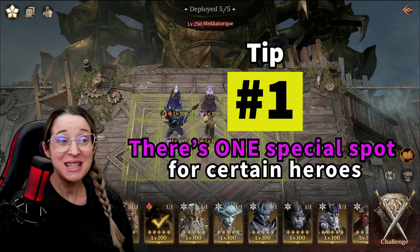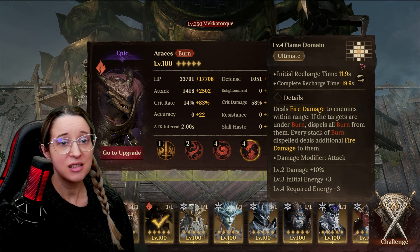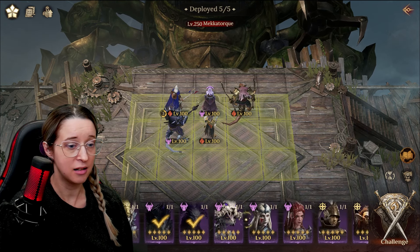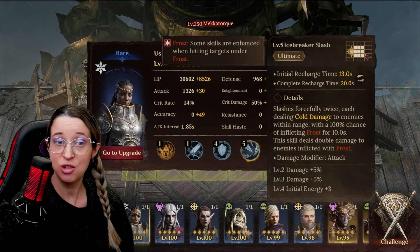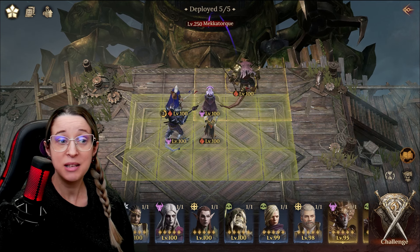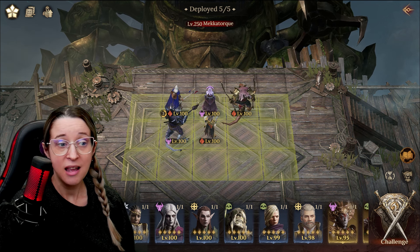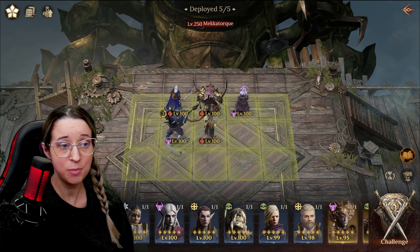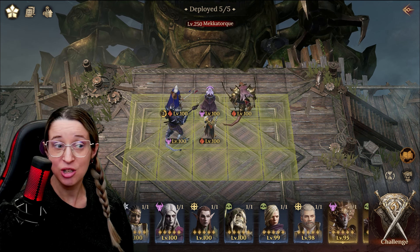So tip number one: if you have a melee damage dealer, like Arachas or Usha, that has their ultimate or their damage kind of in shapes like this, or like Usha has her other shape where she has to be next to her nine block of attacks — you need to position them in this particular spot. As a melee DPS, not ranged, they will hit the balls behind them instead of only hitting the boss. If you put them in this spot, they'll only hit one ball plus the boss. And the balls have much lower stats, so you're going to do a lot more damage against them.